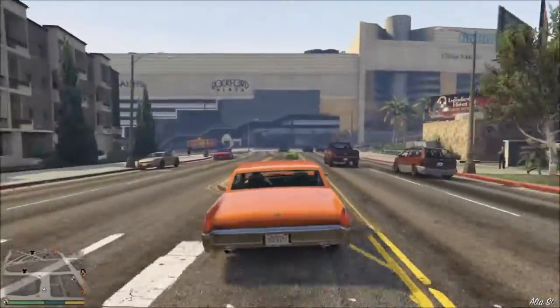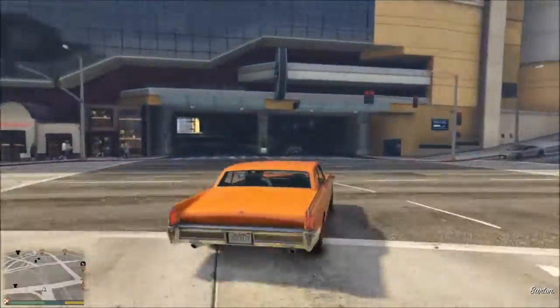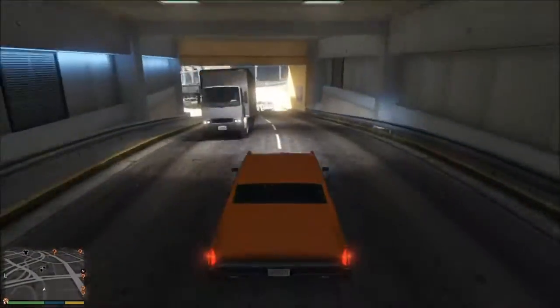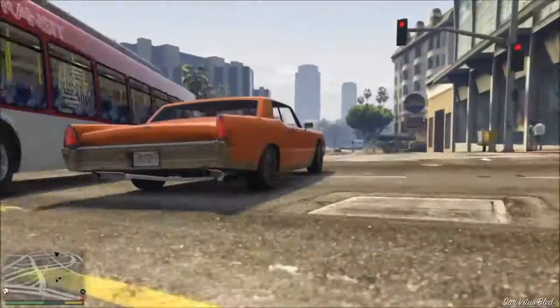If you're interested in trying out the Chino and all the other Ill-Gotten Gains Part 2 rides before you have to buy them in Grand Theft Auto Online, you can do so like I did with Trevor in story mode, or you can just try them out in a race — either or, whatever works better for you.